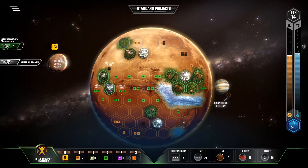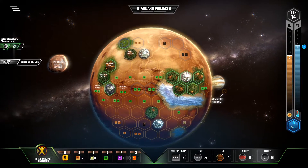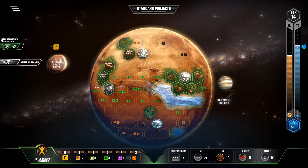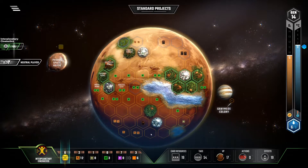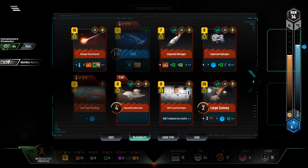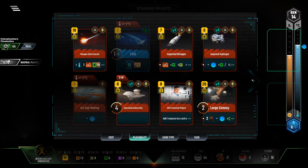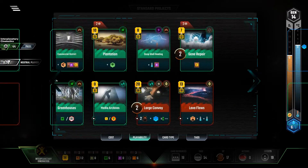Now I'm going to play Lava Flows over here for the card. I don't want to block near my city, so I'll go ahead and place it there. Need to think about selling some of my cards here, but it can wait. Nitrogen Rich Asteroid is the next play — gets me up to four plant production, which is not so important as in the regular game, but it will afford me another greenery later on. Go ahead and increase the heat there.